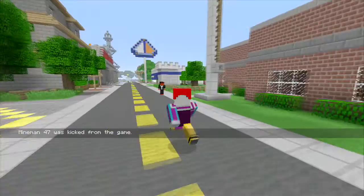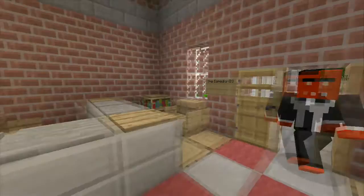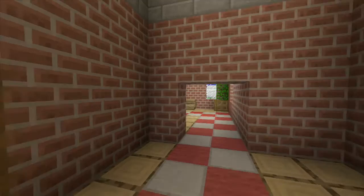There are the trucks and we'll check those out. We're gonna go through the main door first. When you come in here, obviously the fire department's gonna have some kind of office area, and they've got a trophy case. I like that — it's cool.